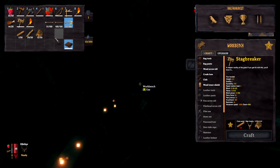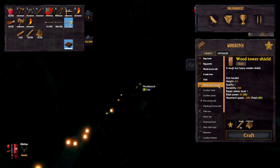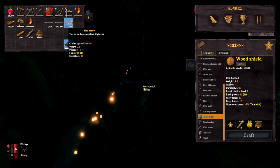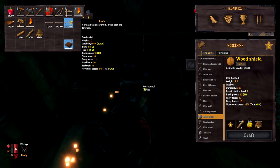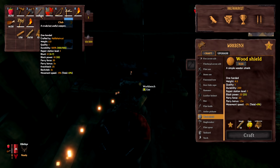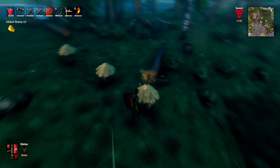Let's talk about gearing up for the burial chambers, which are found in black forest biomes. You want to take: a wooden shield — it can parry, unlike the tower shield; your bow and a good amount of arrows; fire arrows and flint arrows; a torch is optional but not essential; your antler pickaxe for mining copper and tin afterward; a club, as it's good against skeletons; and a good amount of food — cooked meat, raspberries, and honey.